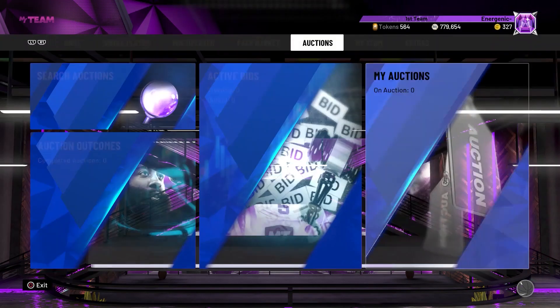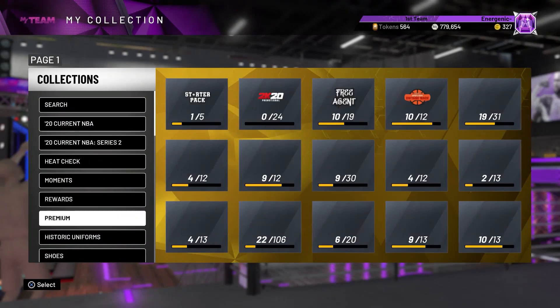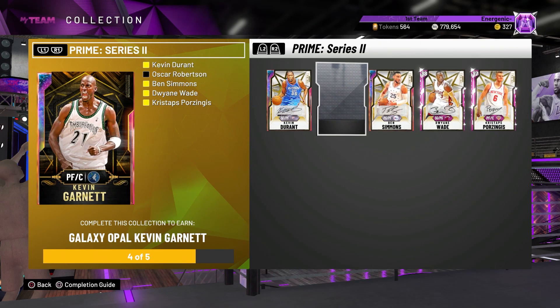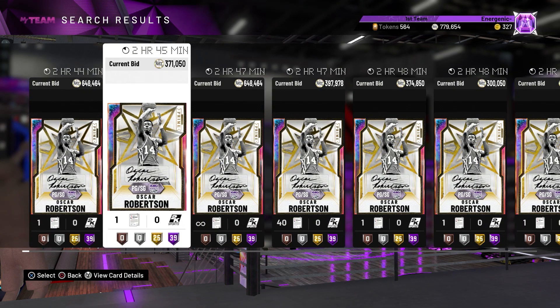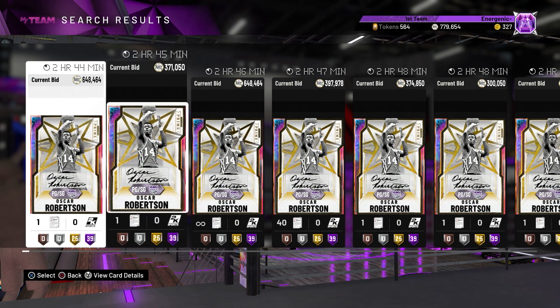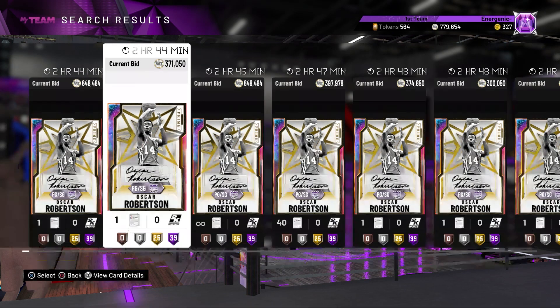Now we're going to actually look at these players and see how good they are. We go to the collection, Premium Prime Series 2 — I have four out of the five, I just need Oscar. A lot of people thought the Series 2 lock-in reward was going to be KG, some said Kawhi, some said LeBron, but KG seems to be right. Oscar is going for 648K with two hours left — that's tough.